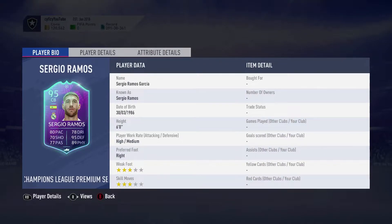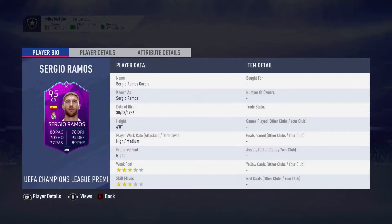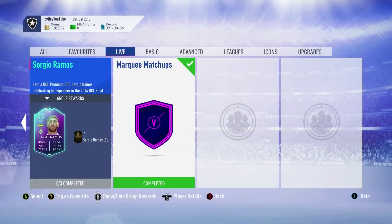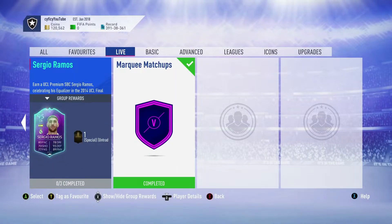His Team of the Year card is only plus two rating and it's like a million coins or something like that. This solution will cost you right now around 370k, but if you can snipe it it's going to cost you a lot less. It's available for 12 days.